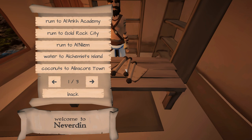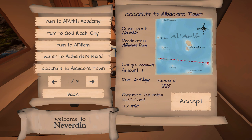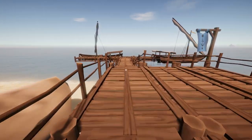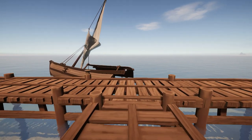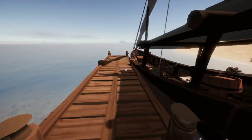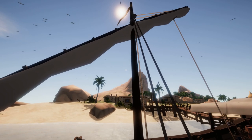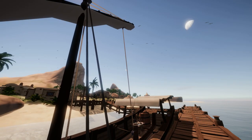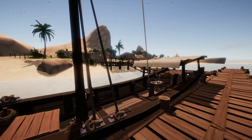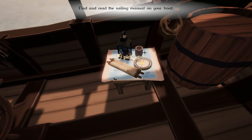Let's take a look at our quests. They're pretty much all over the place — they go to all the different islands available. Before I go and pick, I'm going to look at the top of my mast. Up there is a little flag that's telling me the direction of the wind. Right now the wind is coming from that direction, but I don't know which direction that is because I don't have a compass. So if I go on my boat, it tells me to read the sailing manual.